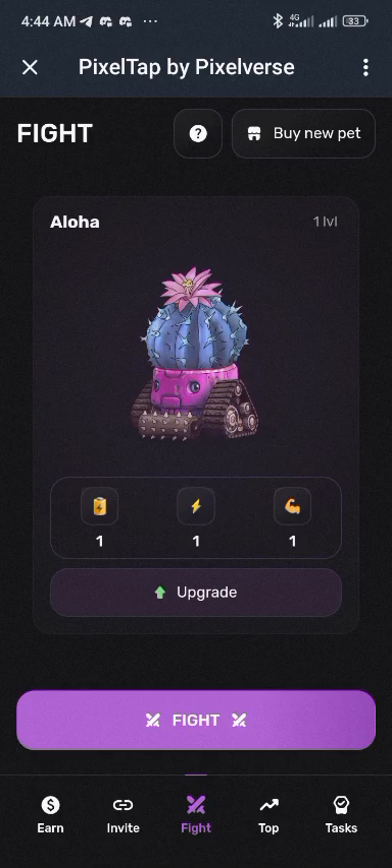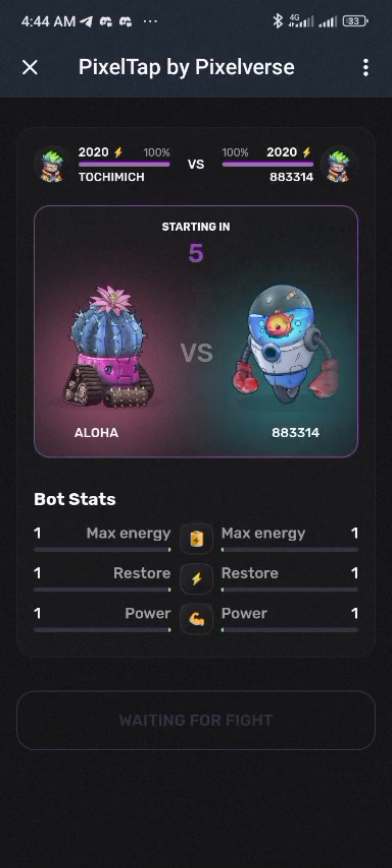The robot fight is about who taps faster. When you click on fight you bet a portion of your points. Whoever wins the fight takes all; if you lose, you lose half of your potential winning. So I'll click fight and go to the arena with my robot.